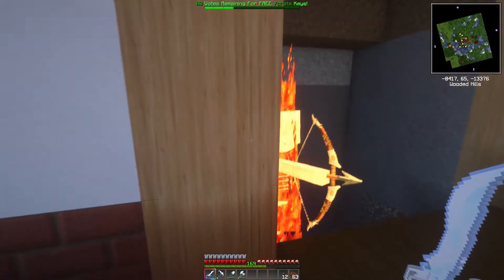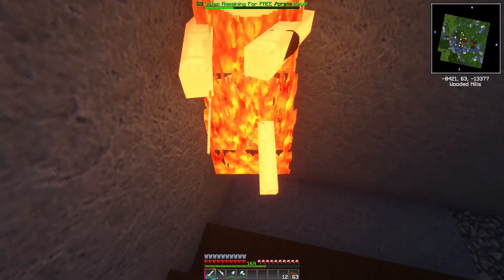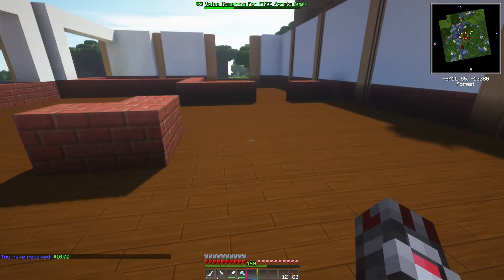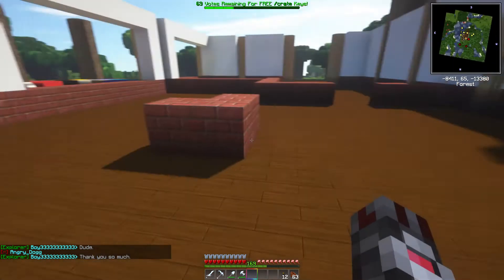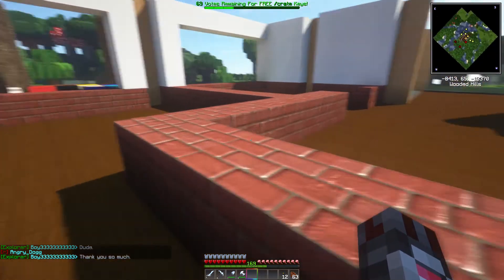Oh, we're getting attacked! Break out the sword - he's hitting me. Kill that skeleton. There he goes. Let that XP hit the mending to fix that sword. As you can see, I've got 169 levels now. The reason for that is every time you vote you get 10 experience levels, and they have 7 voting sites, so voting in a day will get you 70 levels to work with for enchanting.